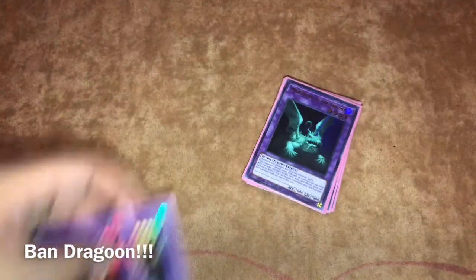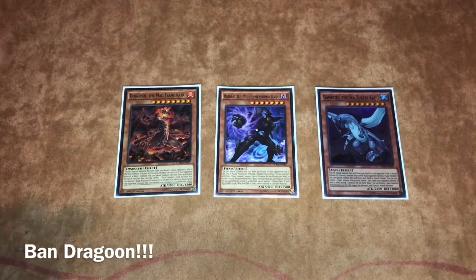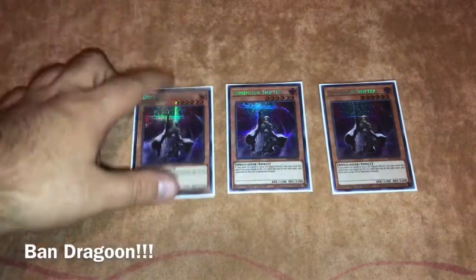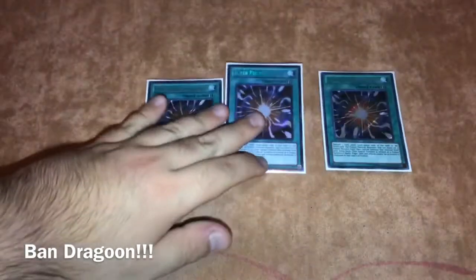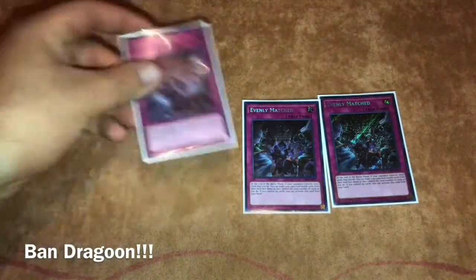For the side deck, I run triple Kaijus — one of each. My friend was borrowing my Ice Dragon's Prisons, so I figured Kaijus are a good way to out Dragoon if your opponent summons it. We play triple Dimension Shifter — one of the few decks that can use it effectively against combo decks. Triple Cosmic Cyclone is for Eldlich, banishing their traps and quick-play spells. Triple Super Poly — it's okay, I might swap it. And triple Evenly Matched for the control matchups.